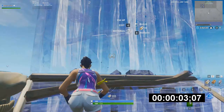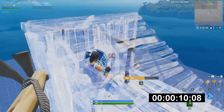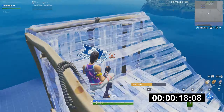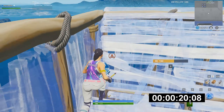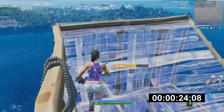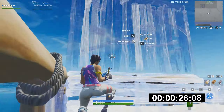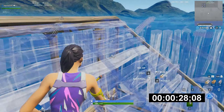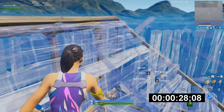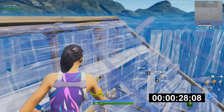Since we're talking about high ground retakes and getting up quickly, I thought it would be interesting to compare which 90 is actually the fastest. I'm comparing the 1-90 then running 90, versus 2-90s then running 90, since these two are the most effective infinite 90s — you can do them up to max height. I'm really excited to see which one is actually the fastest, so let's take a look.